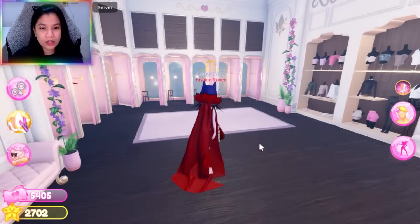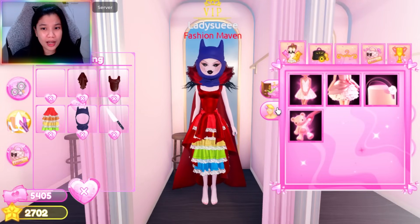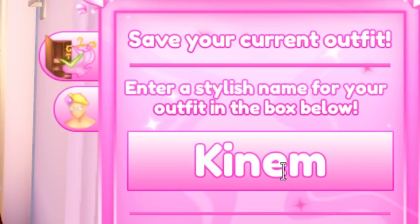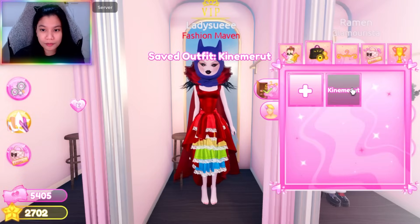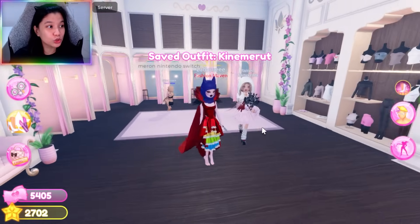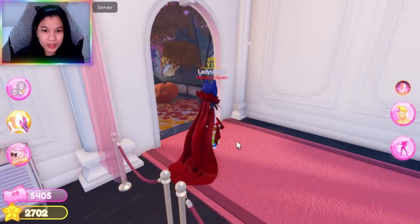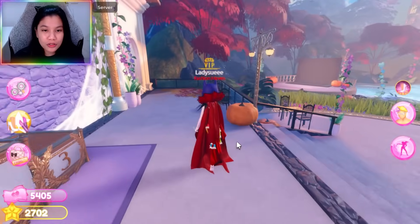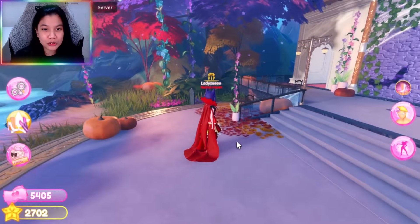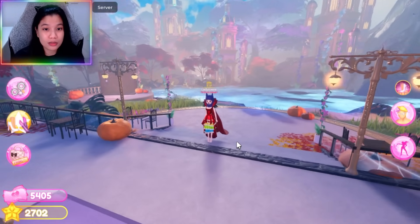So meron tayong bagong dressing room dito. Pwede kang mag-save din ata ng mga outfits dito guys — pwede mo balagyan ng outfit name tapos isi-save mo. Kineme, grut — ang pangalan neto! Save. Oh diba? We'll wear natin yan. Hindi na tayo mahihirapan mag-suot-suot during our live streaming. Nakaready na yung mga susuotin ko. And meron din dito sa free play guys — parang dinadress to impress itong nilalaro natin. Pero sobrang ganda guys, they made Dress to Impress more interesting.